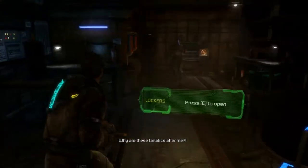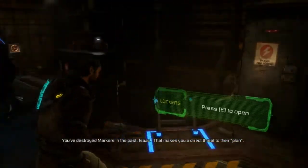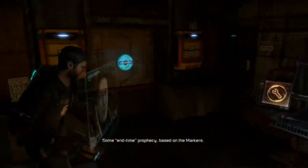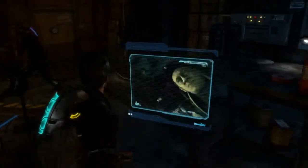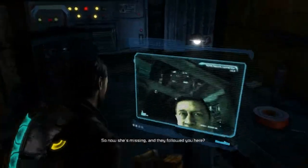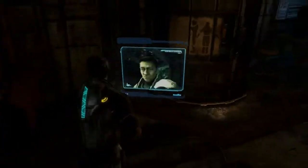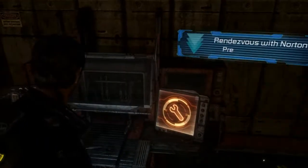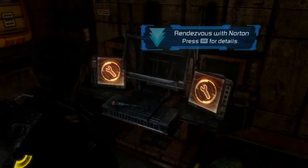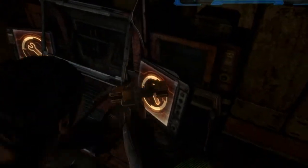Press E to open lockers. You've destroyed markers in the past — I think that makes you a direct threat to their plan. Some end-time prophecy based on the markers. I'm seeing a video thing. So now she's missing and they followed you here? Now get to the roof of the Dredger Corp building — there's an extraction team waiting. Alright, we get to the roof. Rendezvous with Norton.